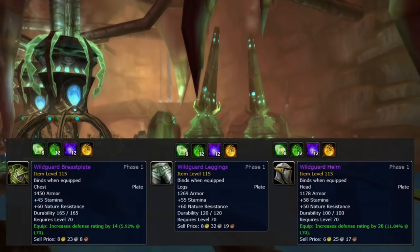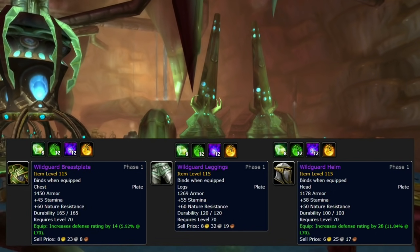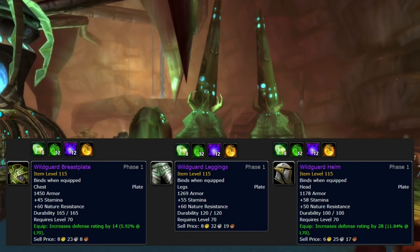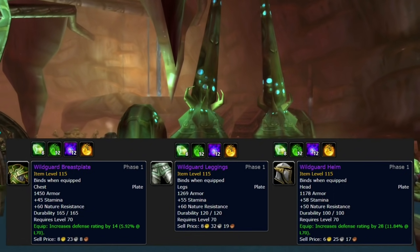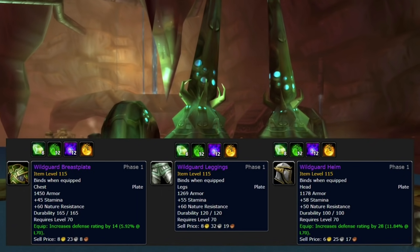Another useful set for SSC is going to be the Wild Guard set. These require Primal Life and Primal Shadows. Most of these primals are already a bit expensive, but in case they are going to remove some layers, the price might also increase for all these materials because it is going to be more difficult to grind them.